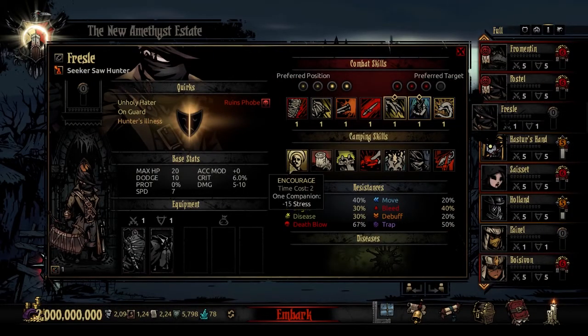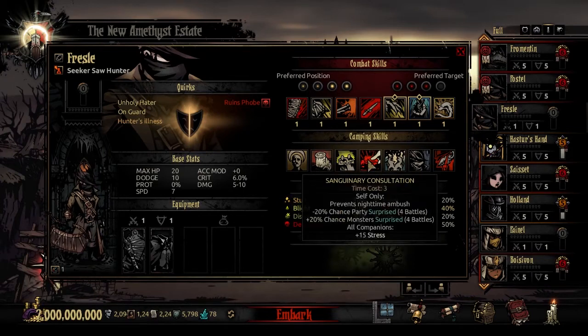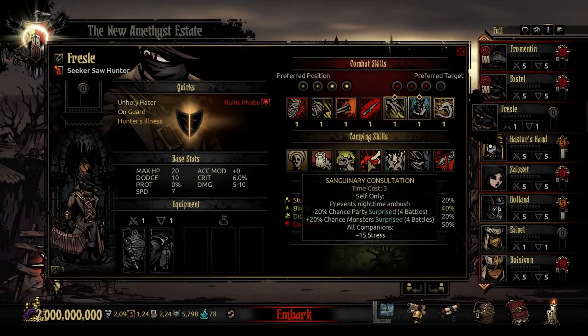The camping skills include generic Encourage, Wound Care, and Pep Talk. The first unique camping skill is Sanguinary Consultation - a time cost 3 skill targeting himself. It prevents nighttime ambush and gives a minus 20% chance the party is surprised for the next 4 battles, plus a 20% chance that monsters are surprised for 4 battles. This does come at the cost of all companions taking 15 stress damage. I like it especially in hunter parties - it's a cheap prevent-nighttime-ambush that provides fringe benefits many camping skills don't.